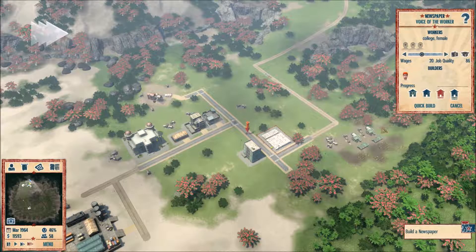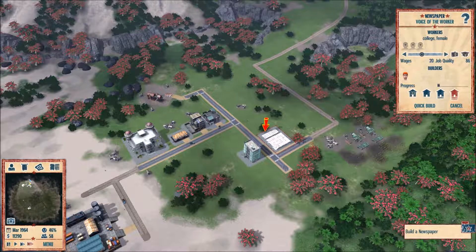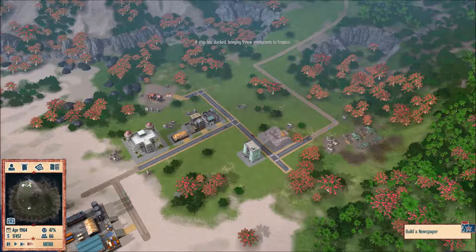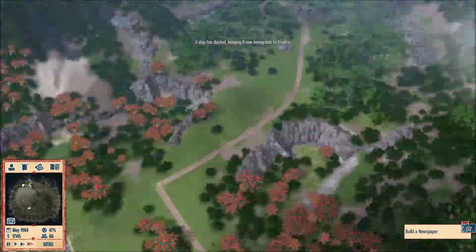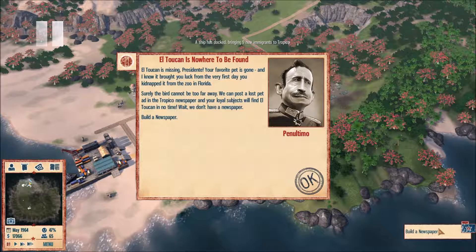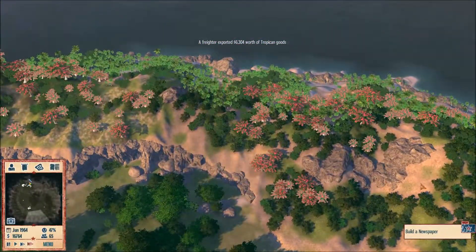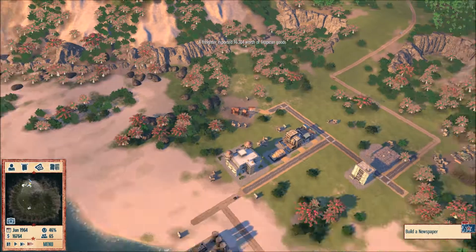Now that I actually have the money, I'm going to invest in the newspaper. Where should I put it? We already have housing here, so I'll focus housing along this street and put the newspaper on the opposite side — right here. We'll put housing here and entertainment on the other side. I don't even know if we have educated people to work the newspaper, but the objective only requires the building itself.